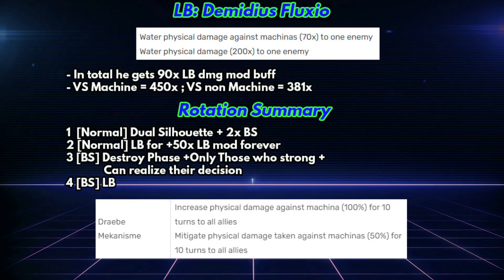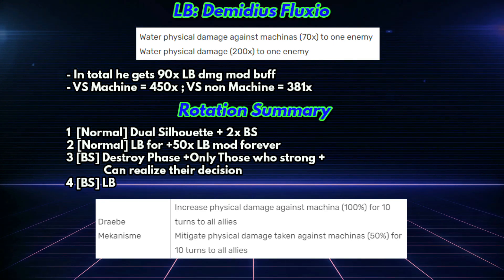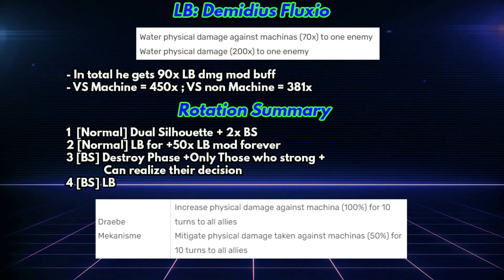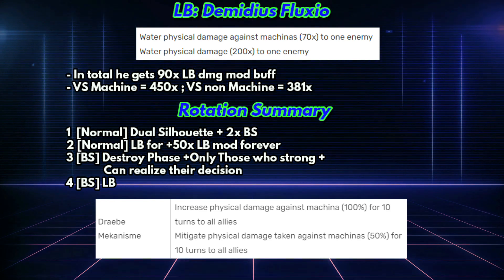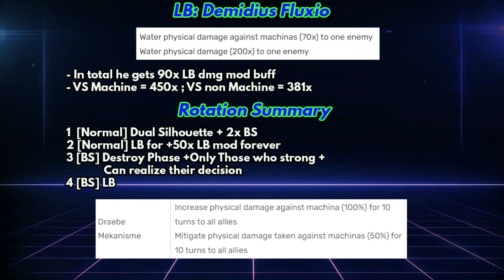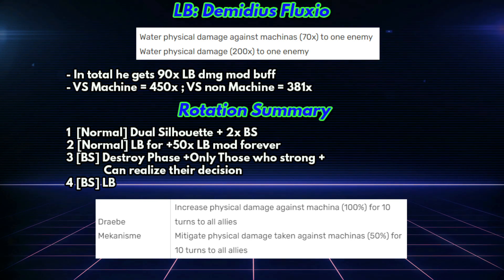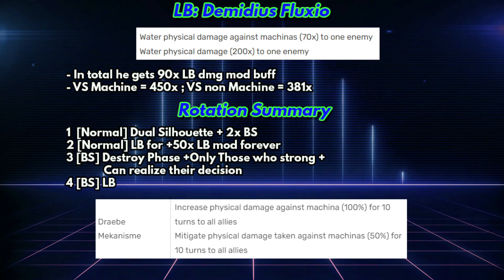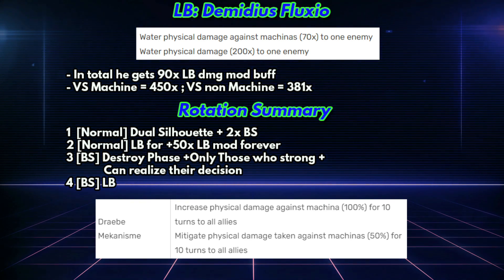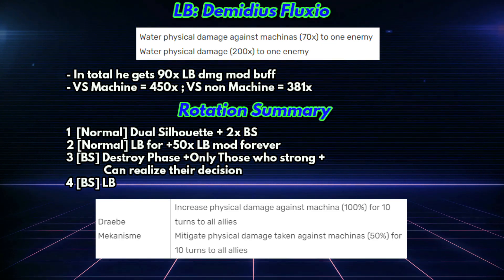It's clear why you need his X+2 form — without it you probably cannot use his normal form limit burst on the second turn, which slows down the whole process. Finally, on the fourth turn you can unleash your brave shift limit burst, which is his strongest attack. It deals an amazing 450x damage versus machine and 381x versus non-machine enemies. As you can see, it is amazing in terms of damage modifier — a global exclusive — in a non-Class of Will situation.